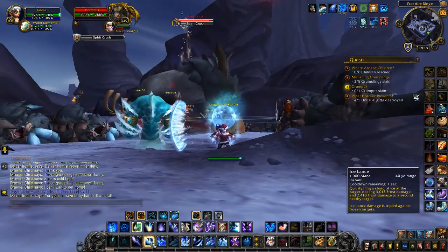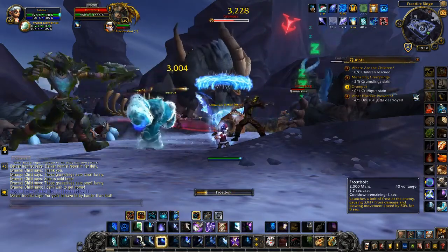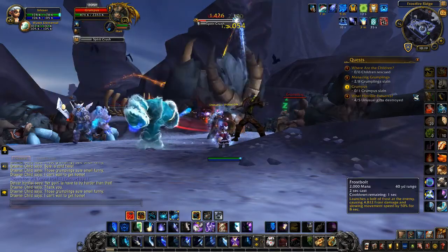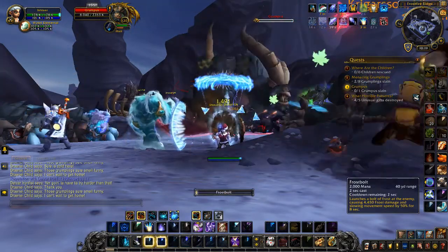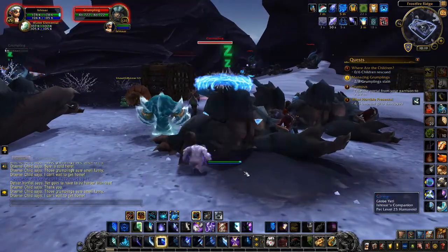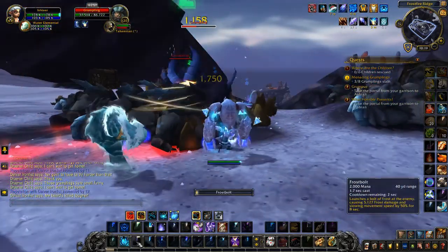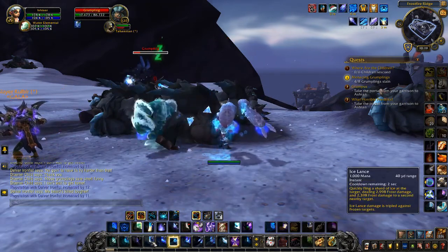And there's Grumpus — he practically spawned right on top of our heads. There are already tons of people fighting him, so make sure you tag him before he dies. Once we've finished Grumpus off, we'll take a tour around the edges looking for cages to free the children. It's not taking very long at all — we've probably spent more time traveling than actually doing the quests, so Horde characters have a real advantage here.